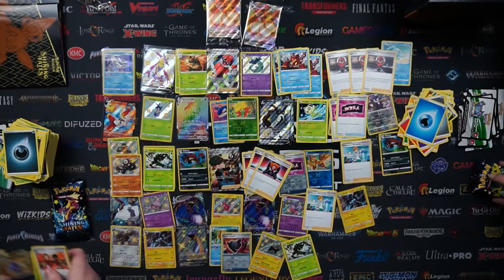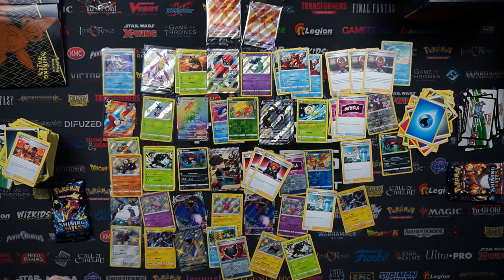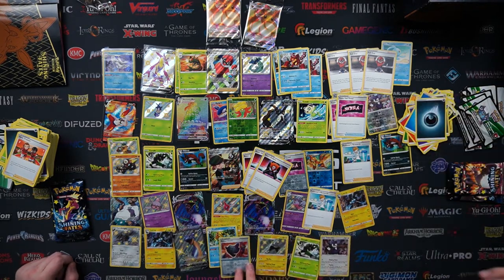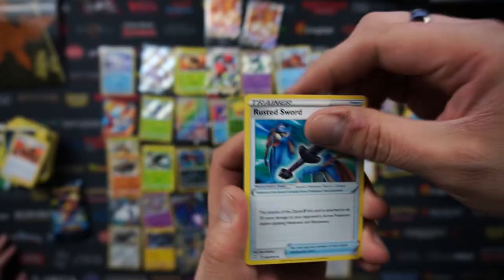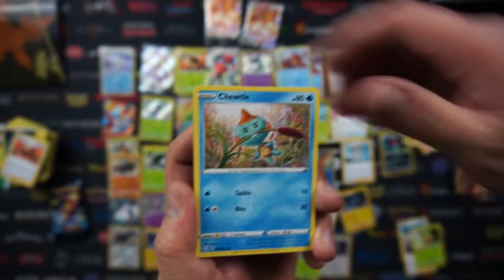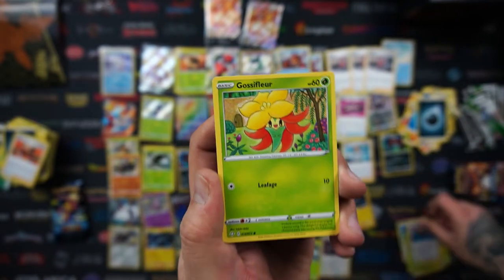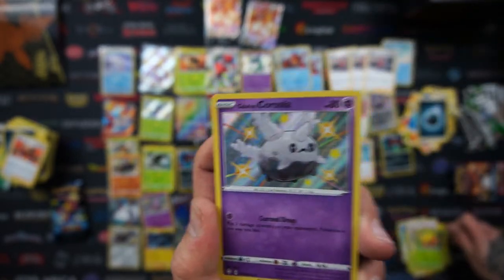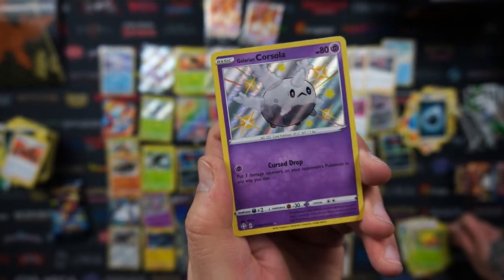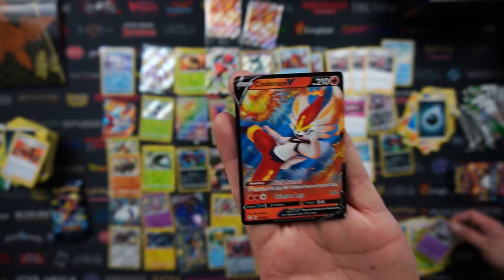And Dreepy on the end. In my pack we've got Forky, Chewtle, Yanma, Morpeko, Eevee, Gossifleur. And we've got a shiny Gossifleur — such a close up, you usually see them kind of like mid-centre. That's awesome. And an upside-down Cinderace — very nice! Is that worth double now because it was upside down? Well I think it's only fair we give it the same treatment — I'm going to put it in the sleeve upside down. There we go!